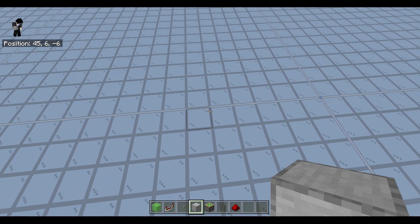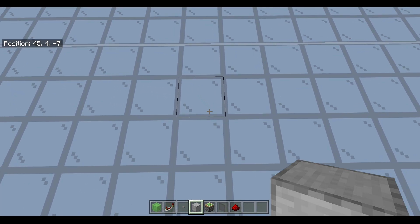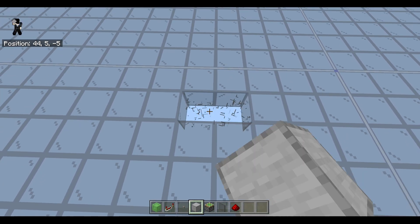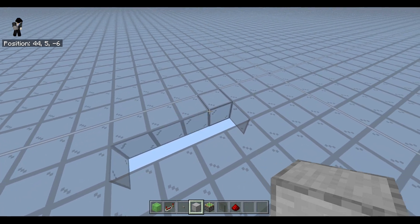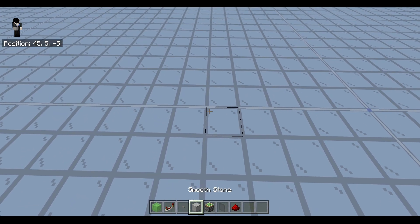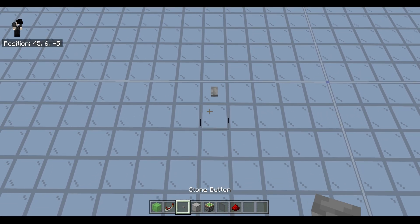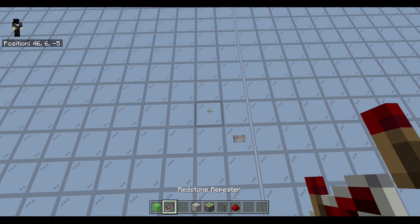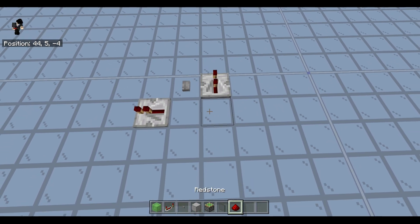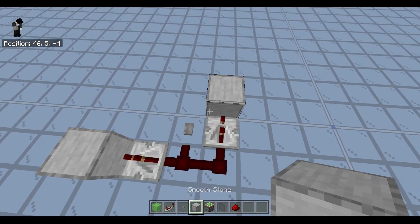Before you get to building this, you need to make sure that you have a flat surface, and it needs to be four times whatever length it is. Make sure you have that amount of solid blocks placed. We just want to start off by placing one button right here. Then we can place a single repeater on one tick, another repeater on two ticks, and some redstone dust, and then some solid blocks.